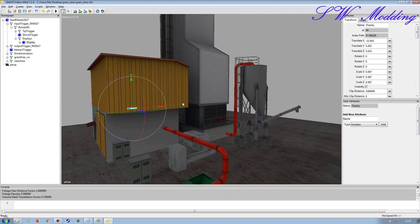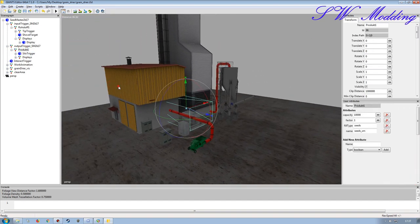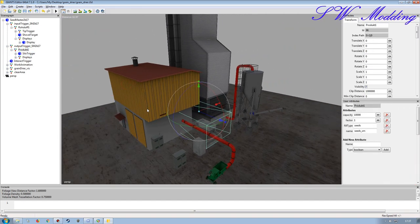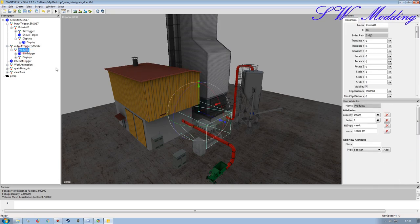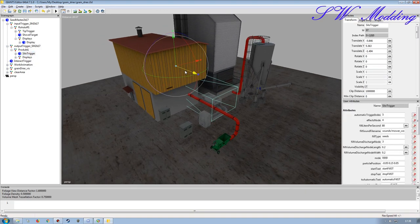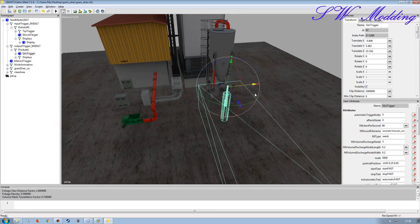Apologies for the banging in the background - people are setting off fireworks around here. Moving on - for the silo trigger, I tend to move stuff individually where I can. I don't like moving the main transform groups; I like to have them at zero as you can see in the attributes, and then just move the individual parts within. It's just a personal preference, but displays you'll have to move individually anyway.